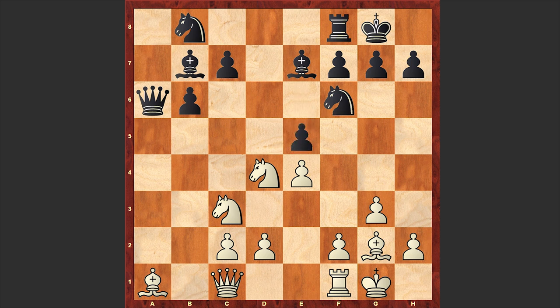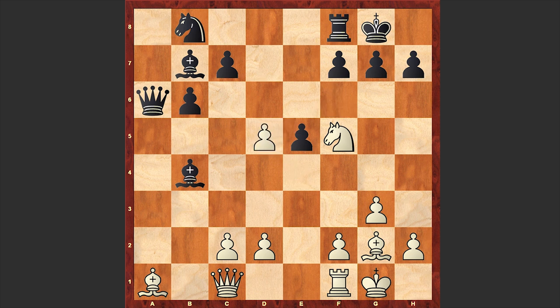e5 is a move which is already allowing white to gain advantage. Better was playing rook d8 or c5. If you want to drive away the knight, c5 and rook d8 are the moves you should choose. The problem with e5 is that it weakens the a5 square, and white's knight instantly occupied it. Bishop b4, knight d5, an exchange of knights on d5 followed, then f6, creating further weaknesses on the king side.